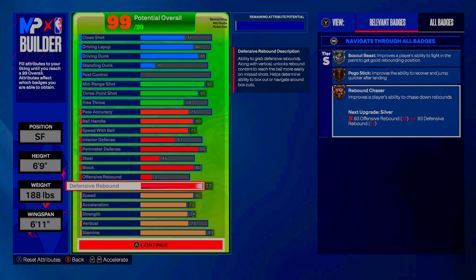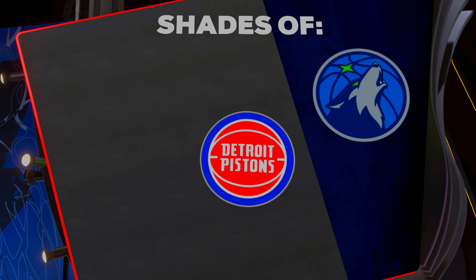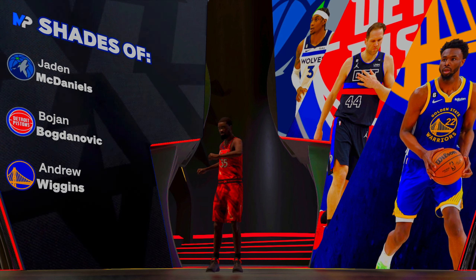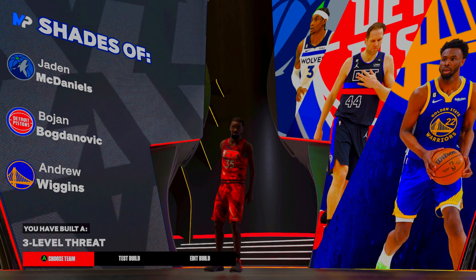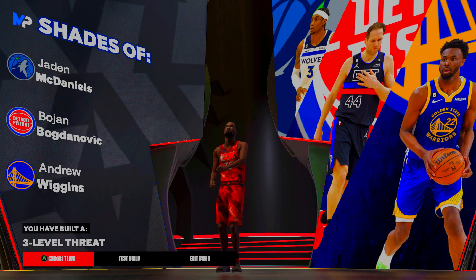This build has revived the game for me. That last patch really toned down my six-foot-ten build as far as shooting, but the six-foot-nine has absolutely revived it. The build name is Three Level Threat — anytime you're making an all-around build it's going to be that. We get shades of Andrew Wiggins, Bojan, and JD McDaniels. I also have 2K League event gameplay on this build coming, so stay tuned — I went absolutely insane that whole event. Like, comment, and subscribe if you're new. We out.